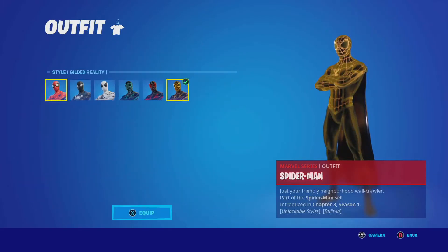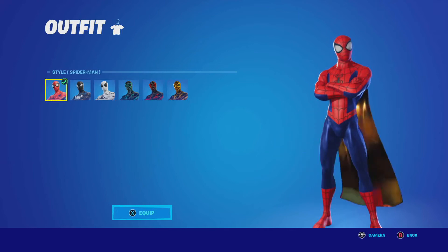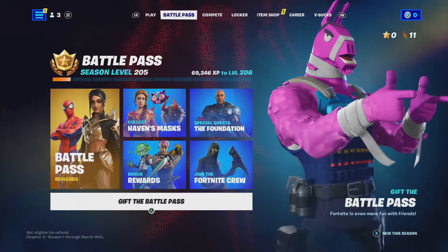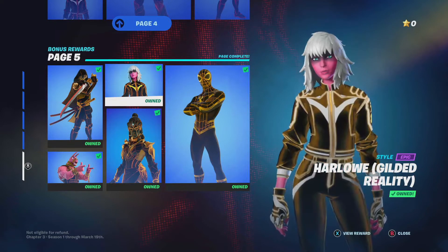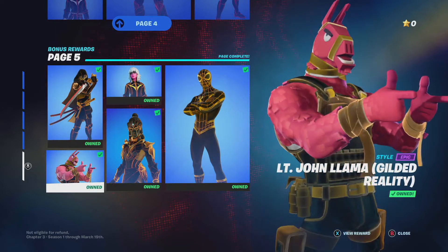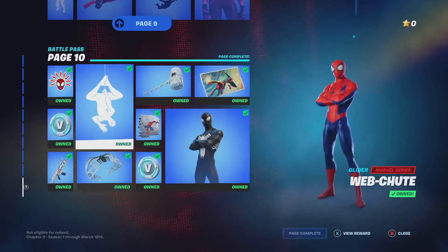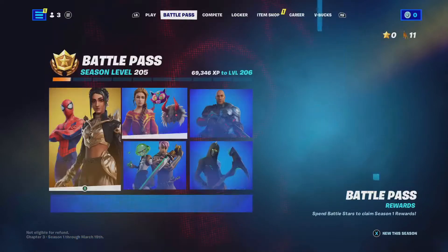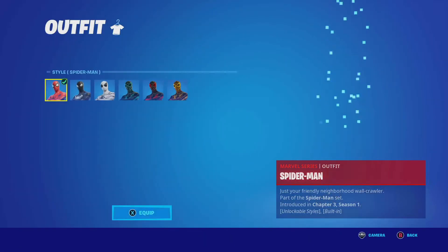This is regular Spider-Man, which looks pretty sick. You get the page at level 80, but to unlock each style you have to get all the previous ones first. I like these styles, but I definitely wanted to get the gold one first. Same thing with the battle pass — to get Spider-Man I had to unlock everything else first, which was annoying. I can understand why people would buy V-Bucks for stars.